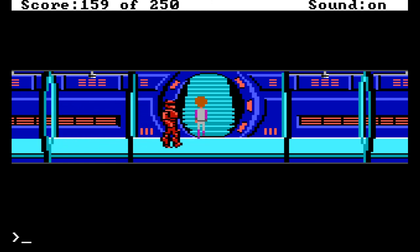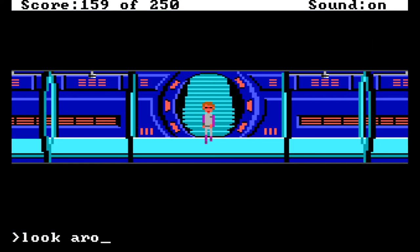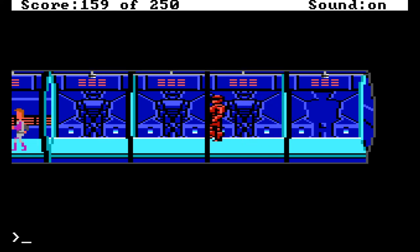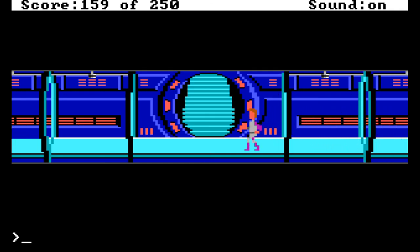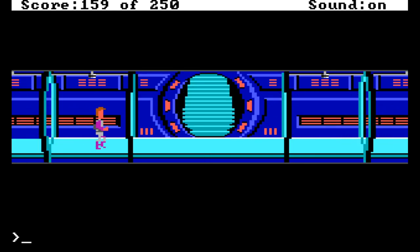There's got to be something down here. 'Look around: this section of corridor is lined with wall bots. There is a door to the right.' So there is a door somewhere — the question is how do we get past this thing. We don't seem to be able to run around it. It's just wall bots here, so I'm guessing we need to find a way of getting past that one on the right.